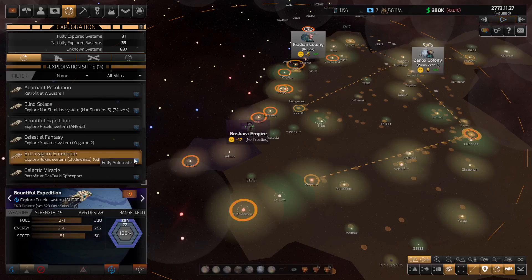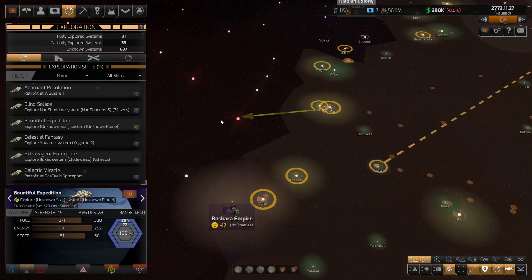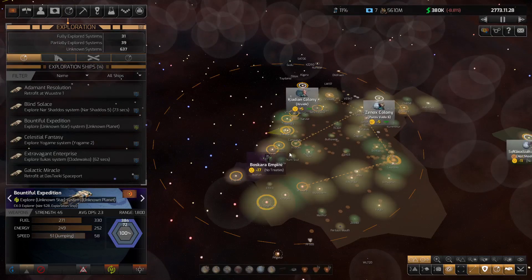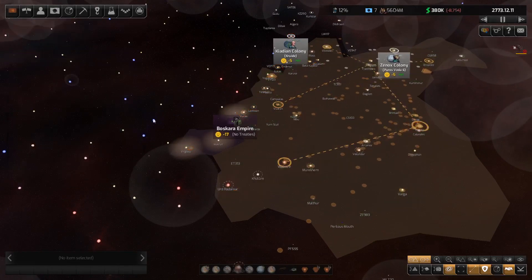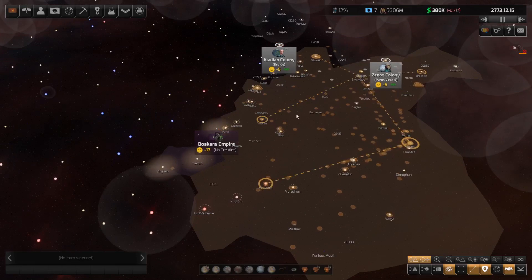We're going to take the Bountiful Expedition, which is back over here, and just start bouncing into systems to see what's where. We'll micromanage this particular ship and keep bouncing deeper and deeper into territory until we find who they're at war with, then try to become friendly with that group. Finding them as a neighbor has completely changed what we have to do with our nearby colonies — this is actually a really dangerous situation.